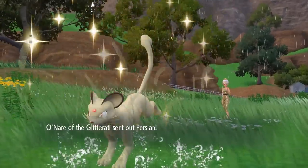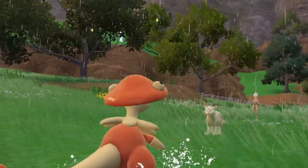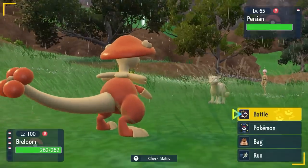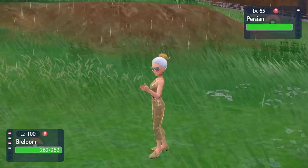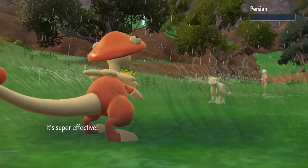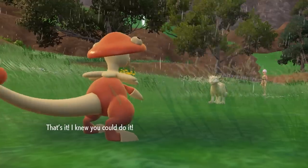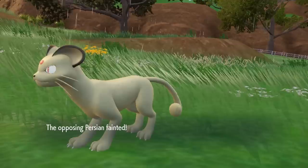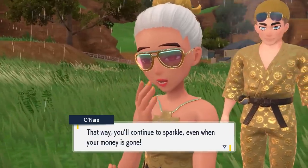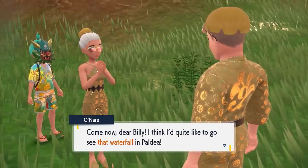The big tip before starting the initial battle is to attach the Amulet Coin to the first Pokémon in your party. Use a Fighting-type of any kind, because they're primarily going to use Persian or Arboliva — both Normal-type Pokémon — so you'll have a pretty easy time. They'll be around level 65, so you shouldn't have too much trouble with the three battles in this side quest. By attaching the Amulet Coin, you'll double the money rewards you get from the Glitterati throughout these battles.